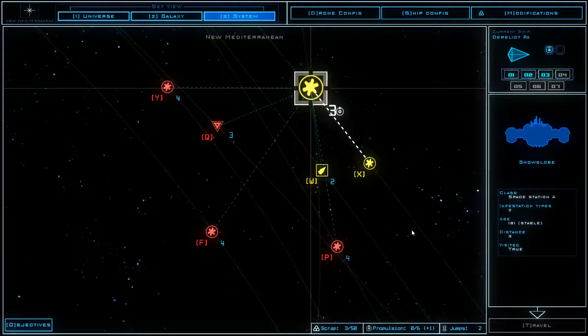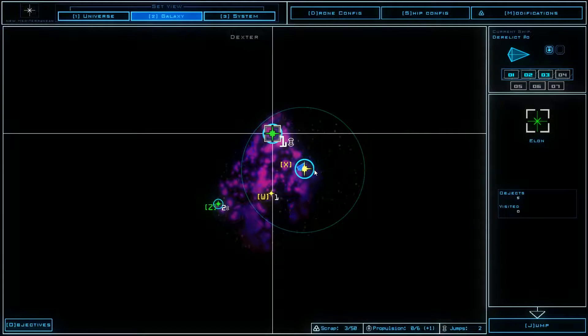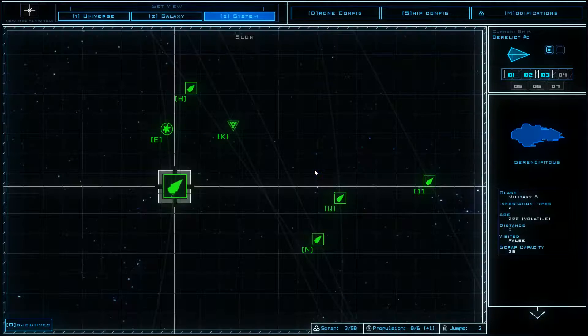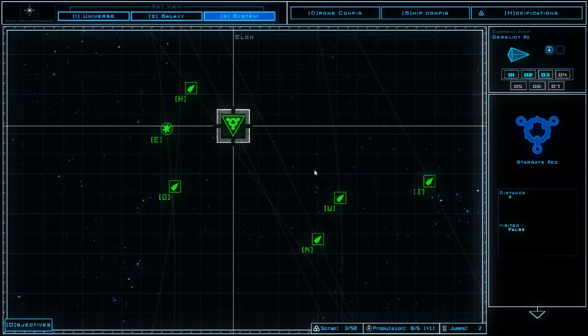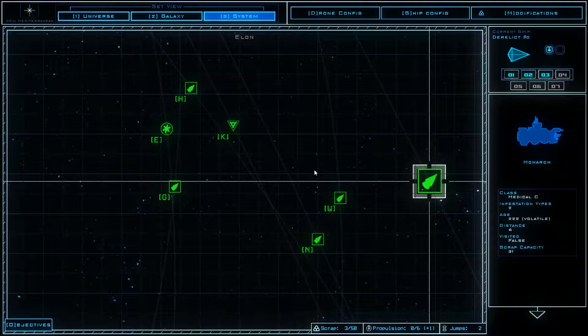If we can jump now to another sector — because we do have two jumps available. It's useless to go here or there because we already visited them, so we have to go to another system in the galaxy view. We visited this one, so we may have to go to here or here. This one would only take one jump fuel, so that would be better. We will probably replenish our propulsion fluid, so it doesn't really matter.